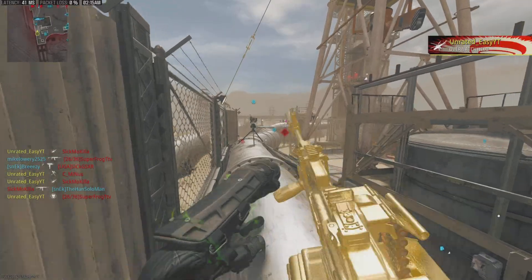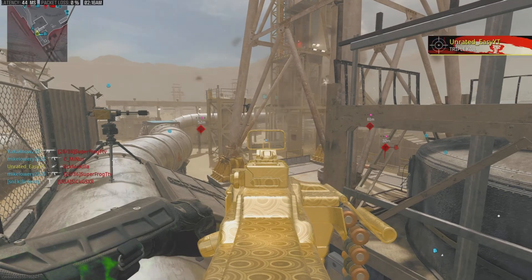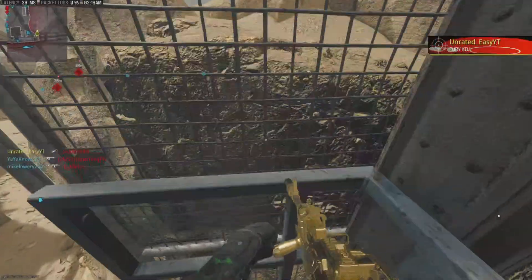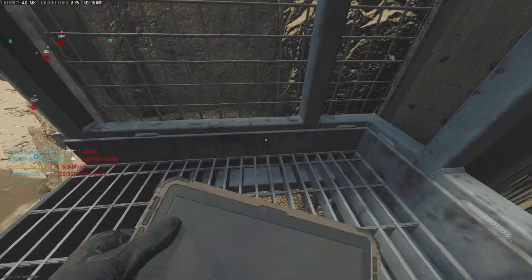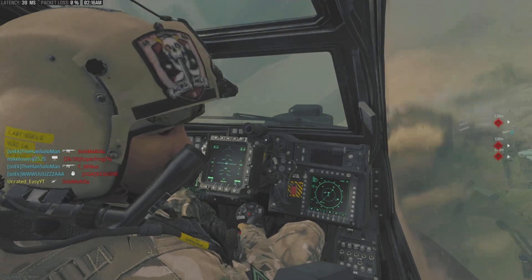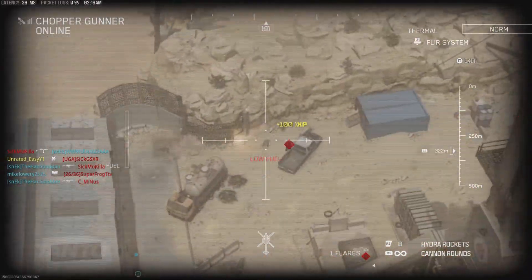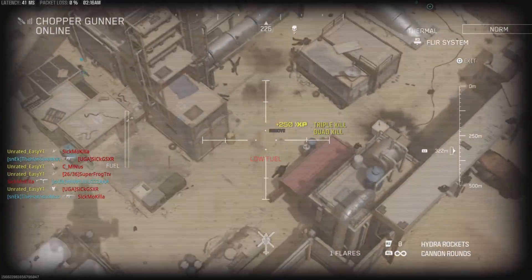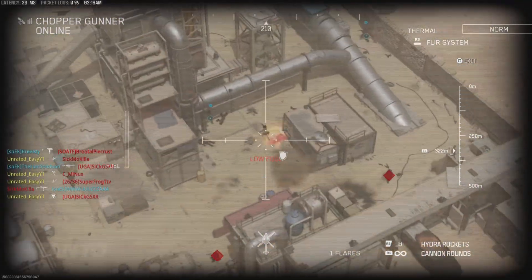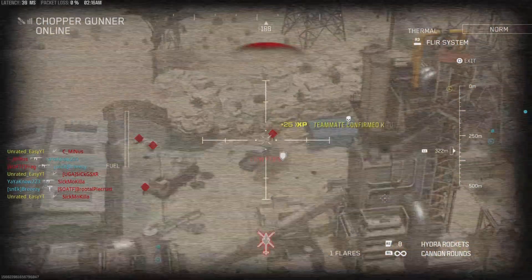Yeah, teammates are in that back right. Eventually they'll start spawning back over here to our left. Fortunately some of their teammates are left. We're going to call their streaks in. These streaks — the only bad part — like, using this thing, we used it for a whole year. I wish they could have upgraded the streaks, even though this is a copy and paste game.